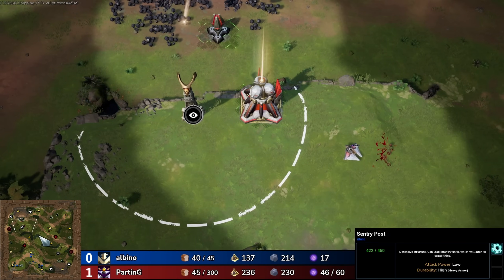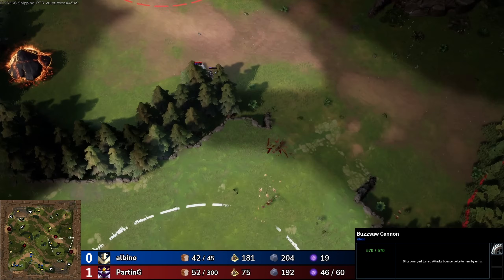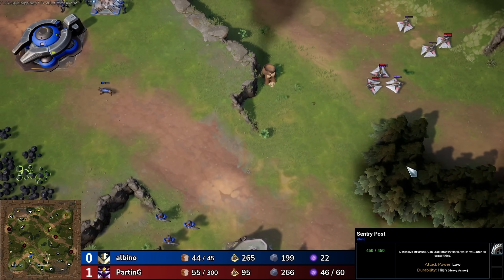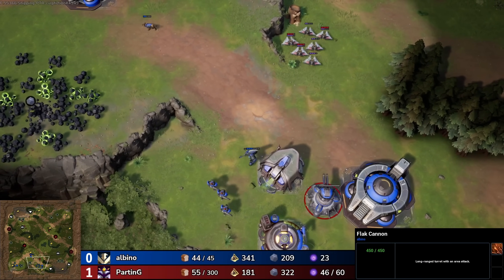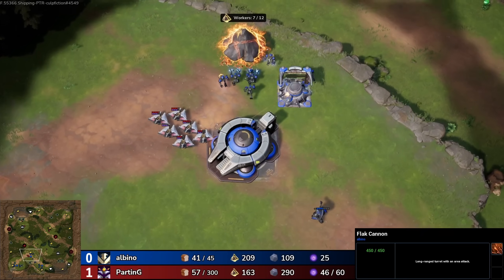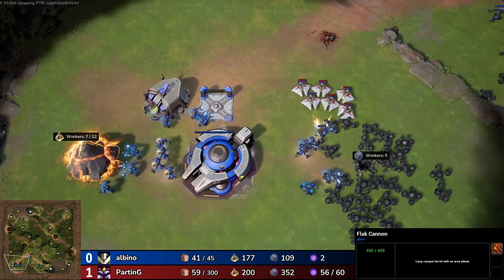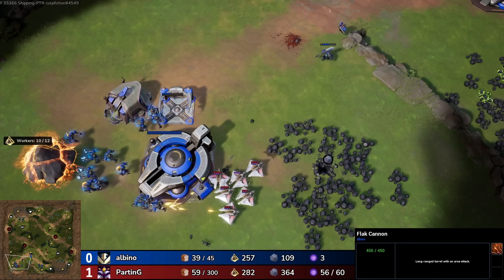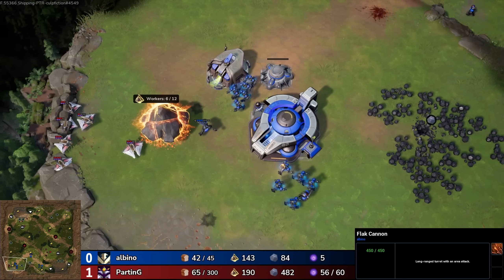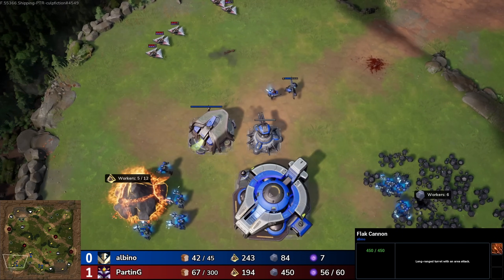Here we see a couple of new units also built out of the Bastion — they are called Vectors. These are the harassing unit for the Celestials. They actually have a teleport ability and can recall back to the original position that they teleported from — kind of like Tracer in Overwatch. They do extra damage to light, so very good for killing workers and dogs. Also great for killing those Exos. You can see here they fire three shots at a time, so even once you've fired the first shot the other two will fire even though you started to micro the unit back. And he picks off an Exo, now going for the Therium workers.